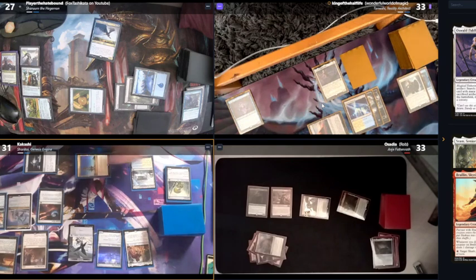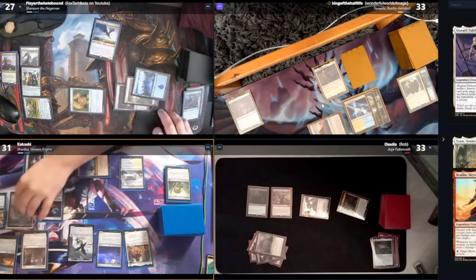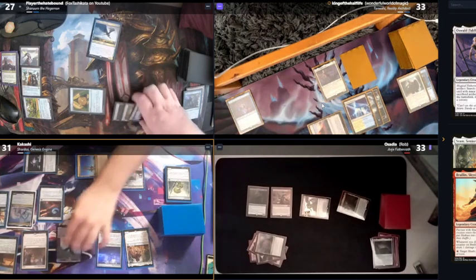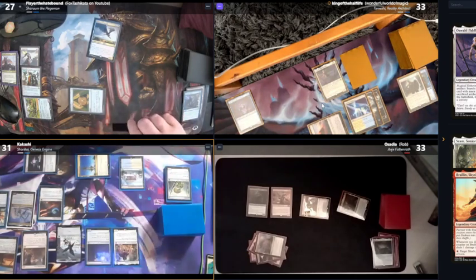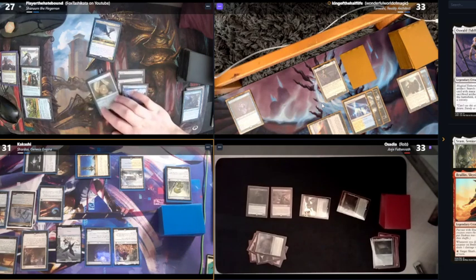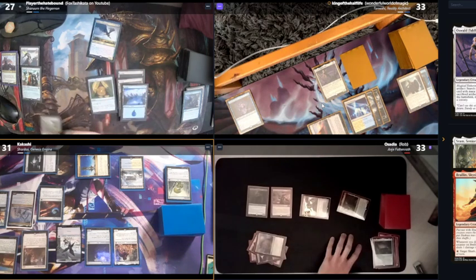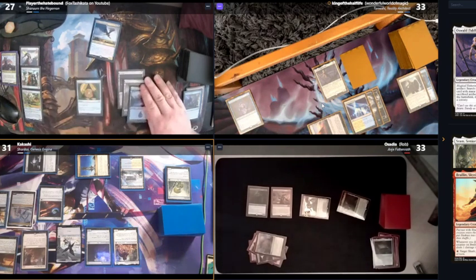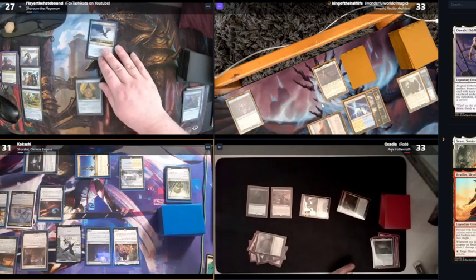Why do people target him? It's only that he's dealt us all the most damage throughout the game. It's different when people focus me when I actually have a board state versus when I only have Anya on the board and I'm doing nothing. Now I'll understand if you focus me — I've been focused with only Anya, which is ridiculous.